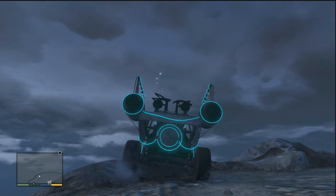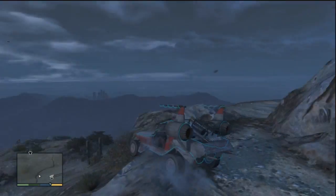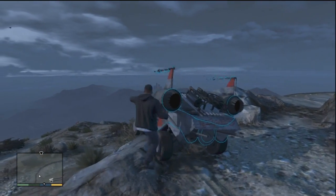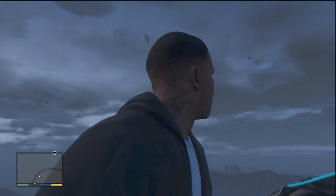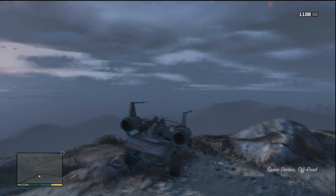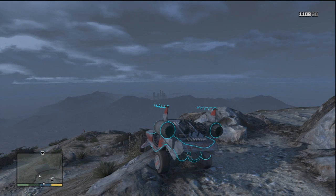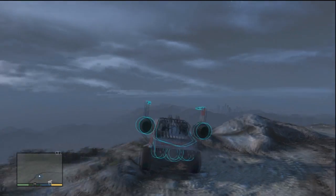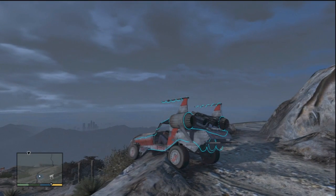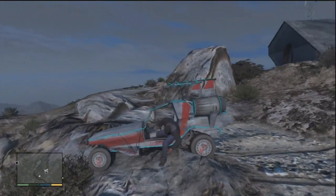What you can see is the dots flying around. Why does the buggy have to get stuck? Now there's only two dots. Now it's stuck.